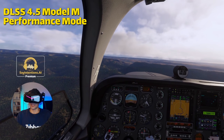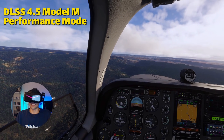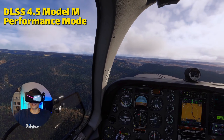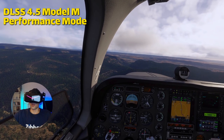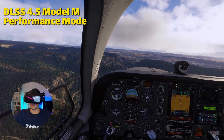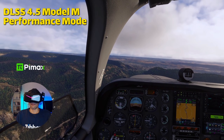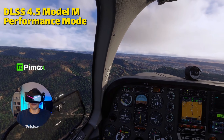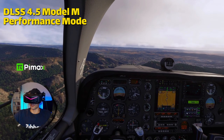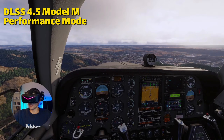They technically work in quality and balanced modes too, but honestly that doesn't make much sense on a 30 series card. So what's the good stuff in VR? Well, it should give you a smoother, more stable image — the biggest thing with DLSS 4.5 is image stability. It should also give you less terrain shimmer and lighting flicker, which should be better controlled. The image should feel more locked in when you're moving your head.